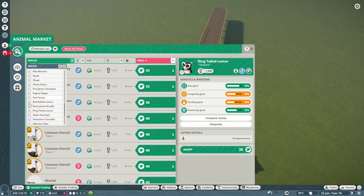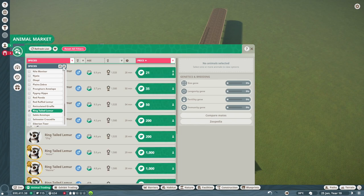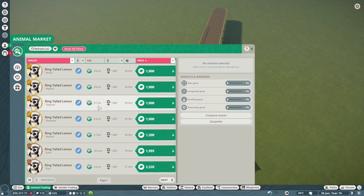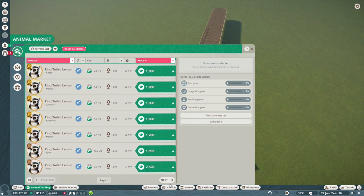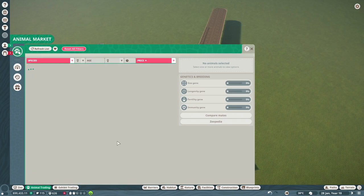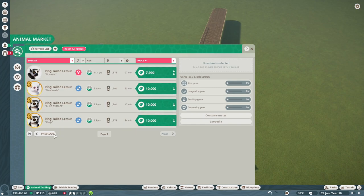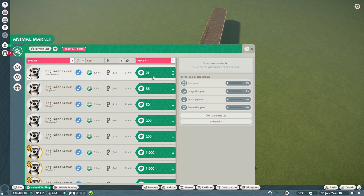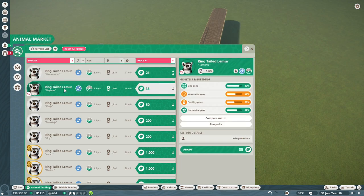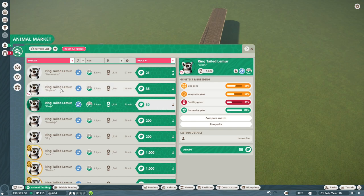Ring-tailed lemurs - if I look at that and filter this, lots of males but no females. Look at this - that's crazy. Females are pricey. We can get this guy or that one or even this one. Okay, let's forget about the lemurs for now.